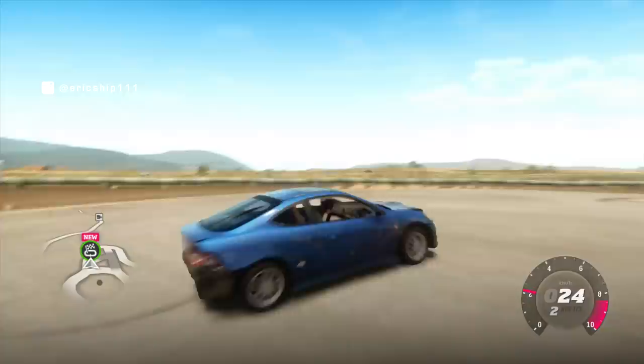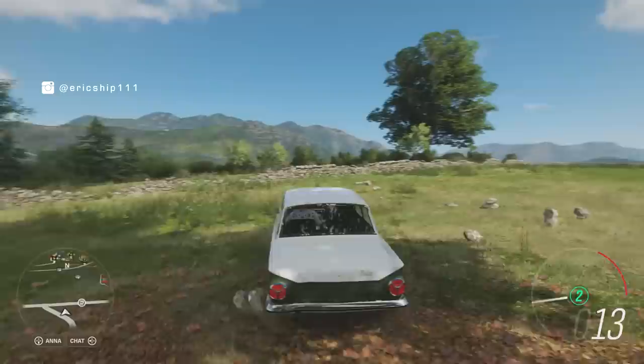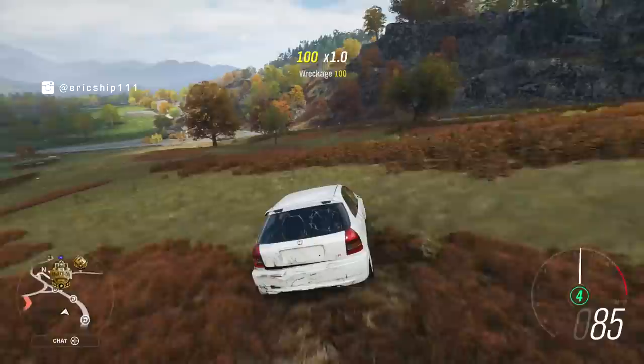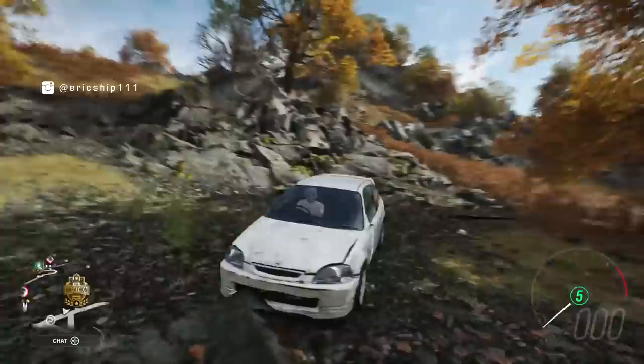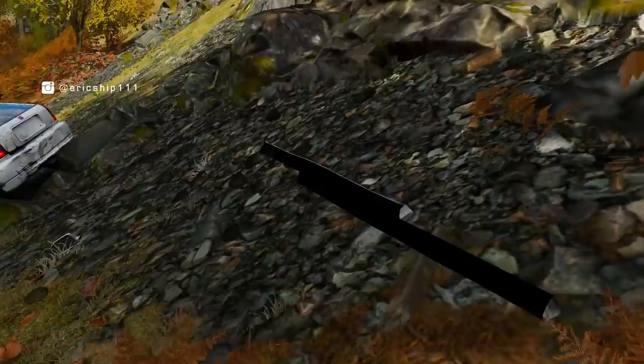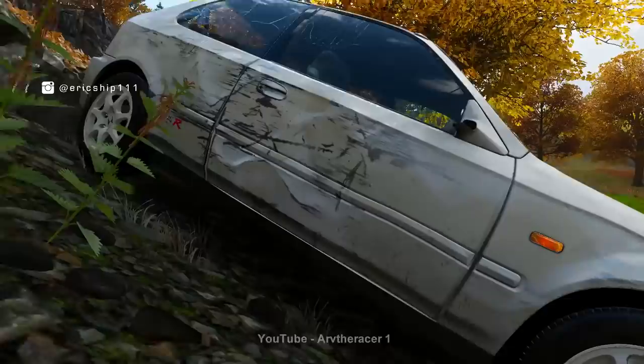We did find one car, the Ford Cortina, where if you reverse into a tree with damage turned on, the tail lights would actually blow out, leading to no more lights while braking. But here is another car that does somewhat feature a damage model that includes falling body parts, and that is the Honda Civic Type R EK9. As we can see, if we damage the car enough, a side skirt actually falls off. How many other cars do that in Horizon 4? Even the inner mouldings can be seen, which is pretty cool. A huge shout out to ArvTheRacer1 from YouTube for sharing this with us in the comments section. Thank you.